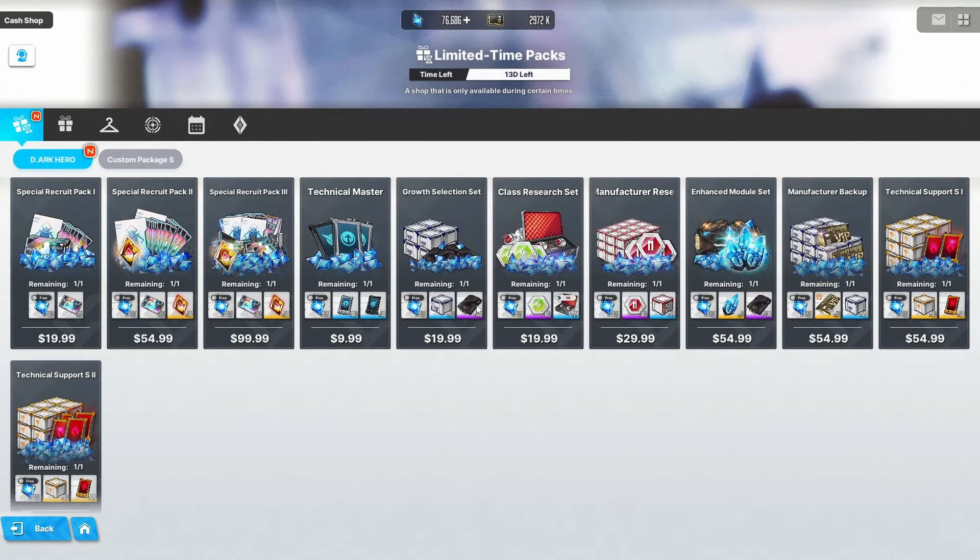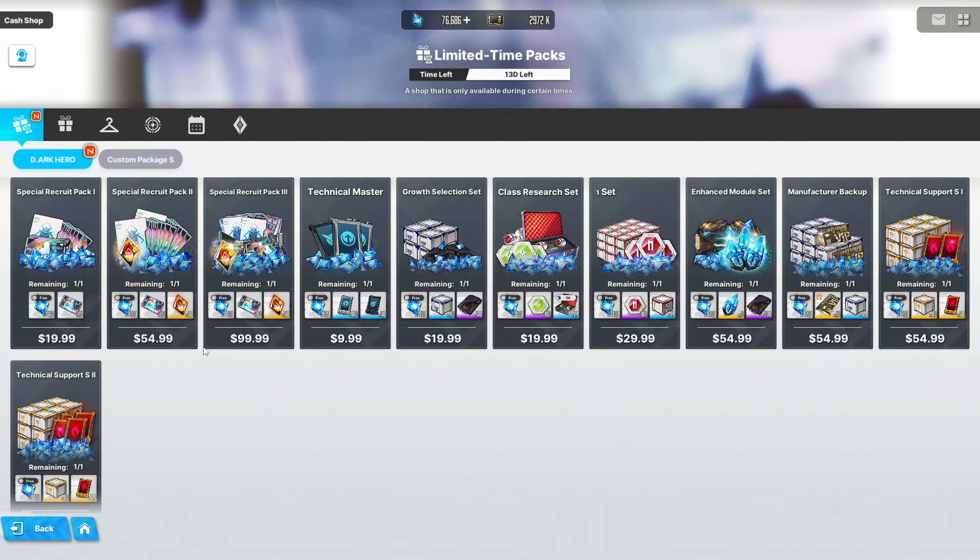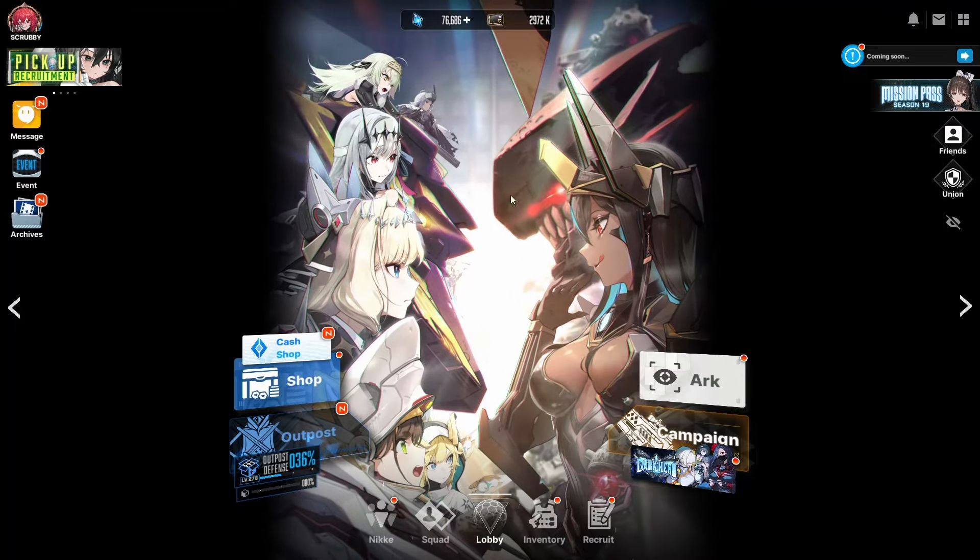There are also some brand new pay packages. If you pay for the game, you can find them under the Dark Hero section and look at all the new pay packages. If you're free to play this doesn't concern you, but for paying players there are all brand new packages tied to the one and a half year anniversary and the Dark Hero arrival.